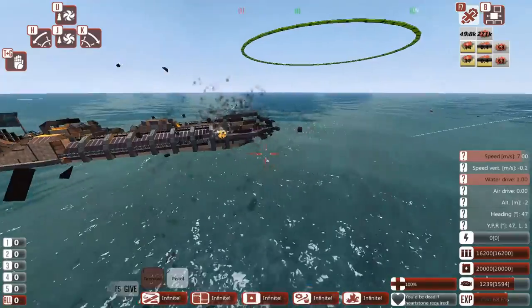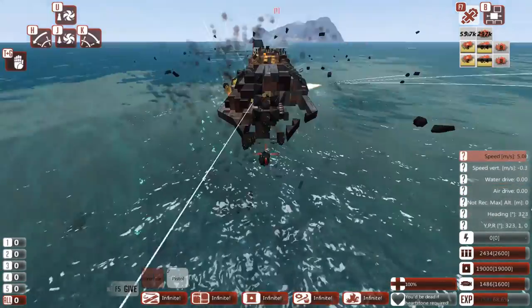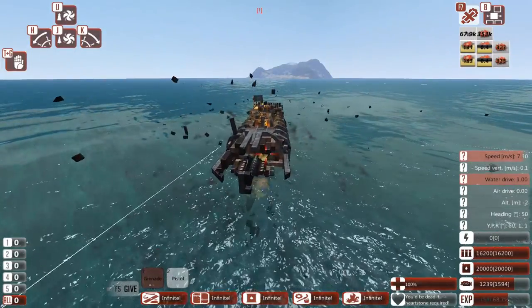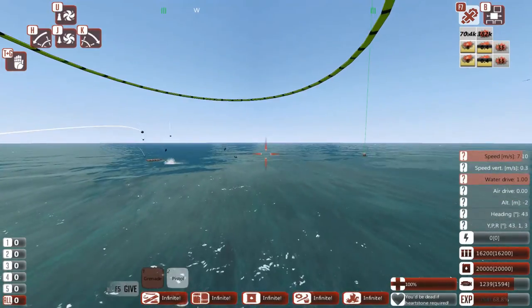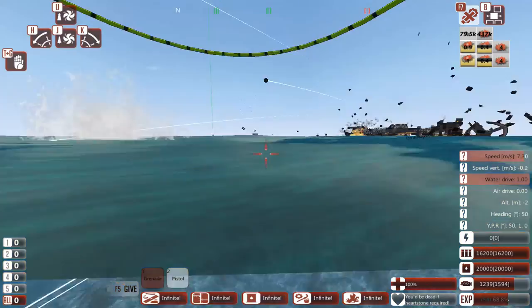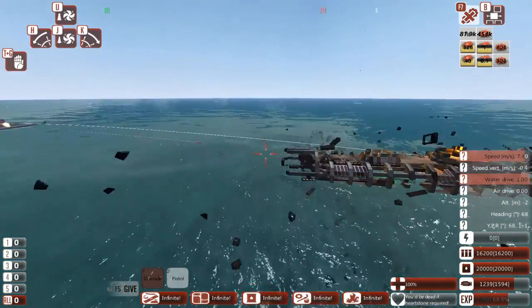And there goes their ammo. The Deepwater Guard are not having a nice day today. They do actually have a front cannon, but that's been pretty well destroyed at this point. They're literally just firing at my starting platform. Yeah, that didn't last very long.